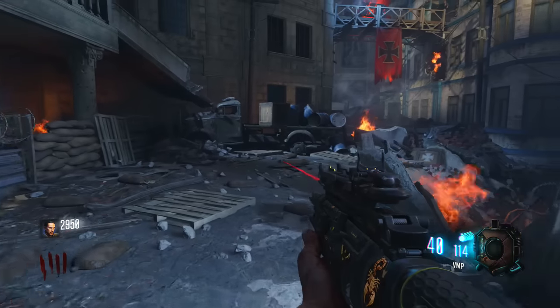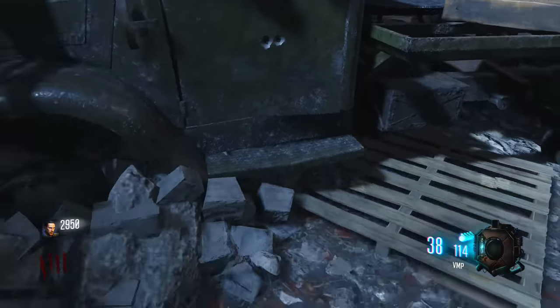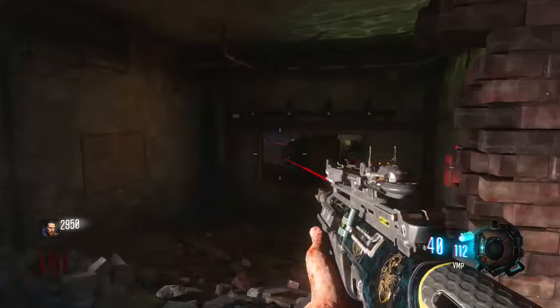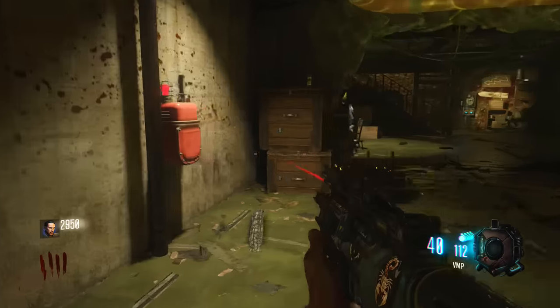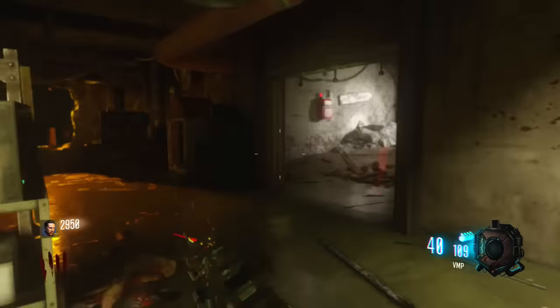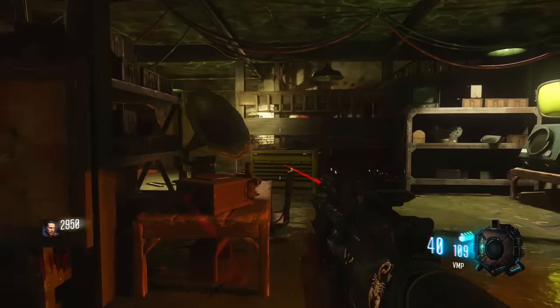The third possible location for part number one is inside the operations room. You just need to go in, hang a left, on the shelves here you will find it. That is one part — all three locations for that one part. Let's move on to part two.